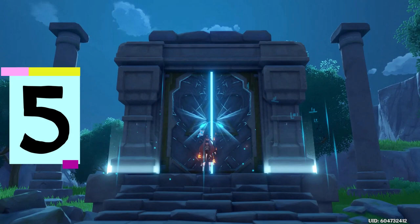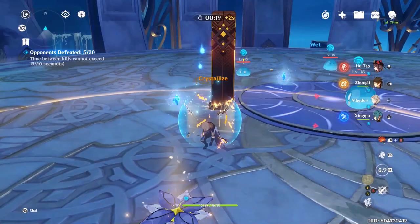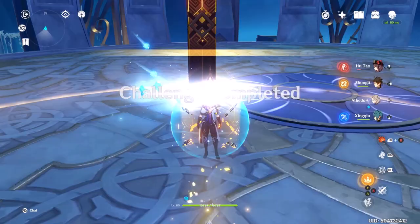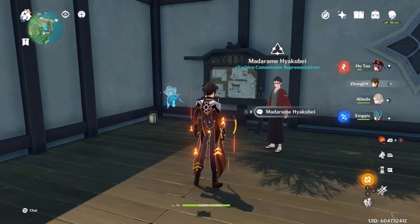Number five is another no-resin tip. You can go into any domain, any level, for the 20 domains challenge — like this level 15 one. Zhongli's pillars are just insta-killing everything, and you can spam that as many times as you want. That took about 10 seconds. Alternatively, you can go to the Spiral Abyss, and since there's already a challenge for getting stars there, these two can go together very well. All of these count as domains.